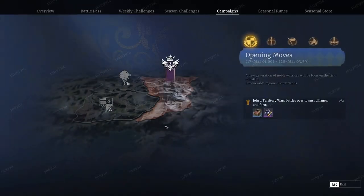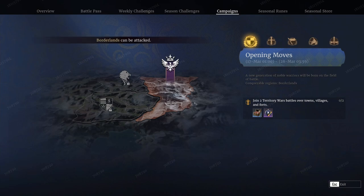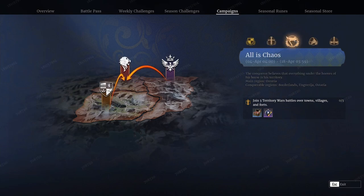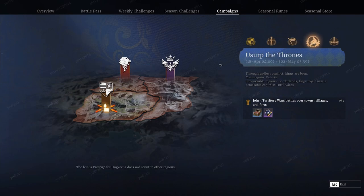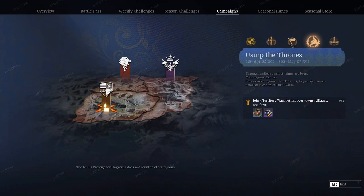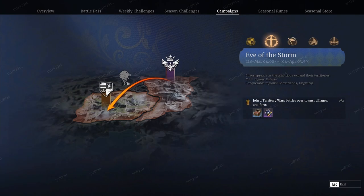Getting into the campaign, we have multiple stages like normal. This one is starting out in the Borderlands, which is pretty unique and not usual. After that you move into what looks like Ungvaria, then we open up Astaria, then it goes into capital attack at Turovaros, and at the end Agolia is also attackable as a capital. Pretty straightforward with standard rewards for each stage.